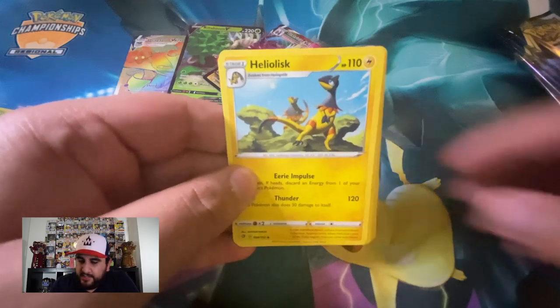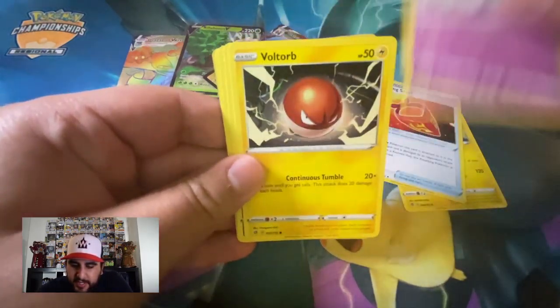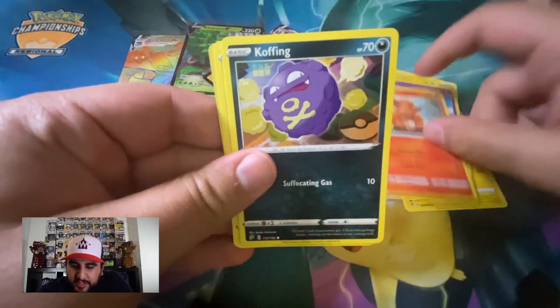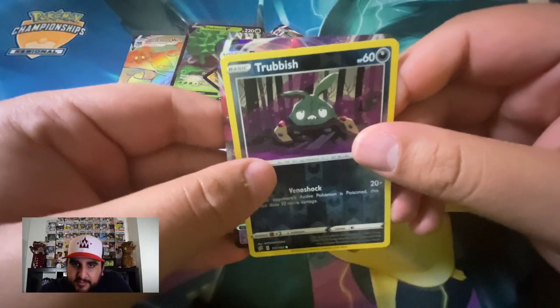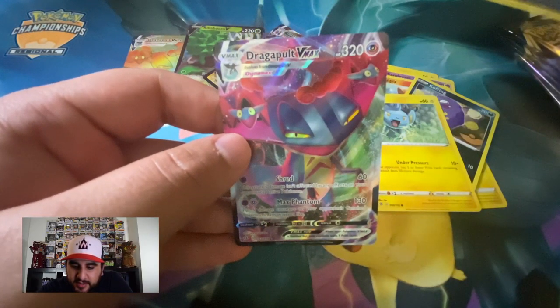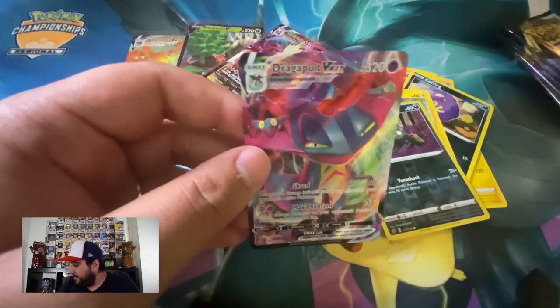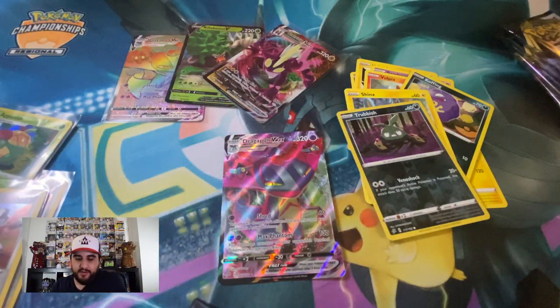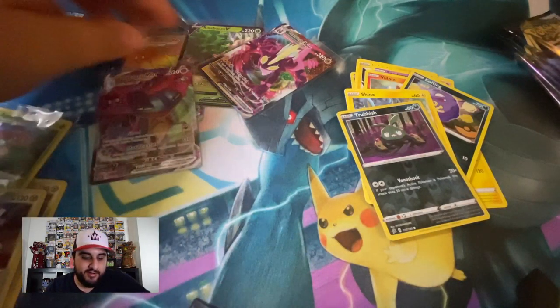Fighting Energy, Heliolisk, Burning Scarf, Indeedy, Voltor, Sandygast, Vulpix, Cofagrigus, Shinx, Trubbish — I see something, looks like a VMAX... Dragapult VMAX! Nice! So we got the Rainbow Rare and we got the regular VMAX — looks like I'm building a Dragapult VMAX deck! This luck is insane right now!